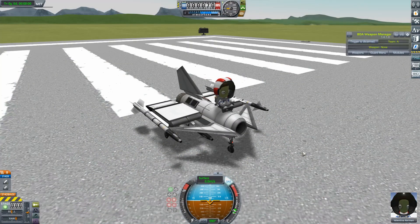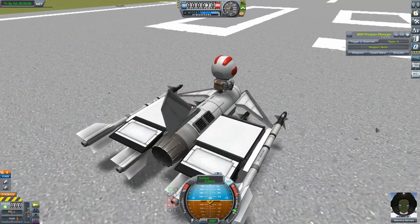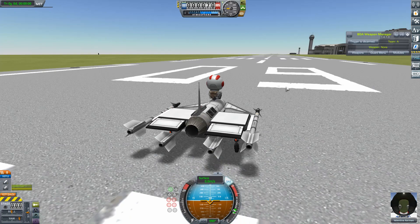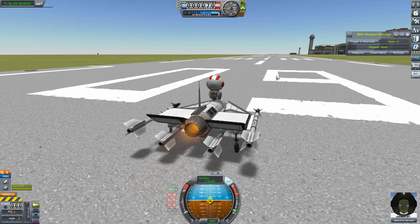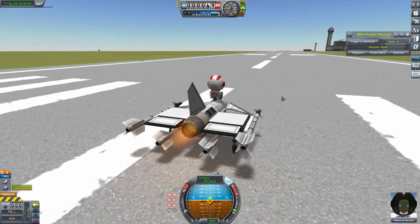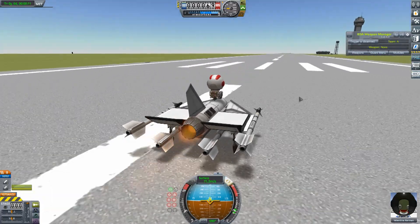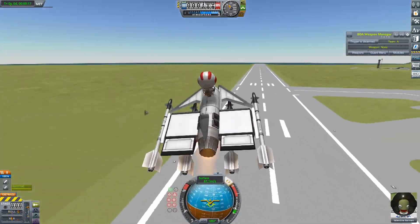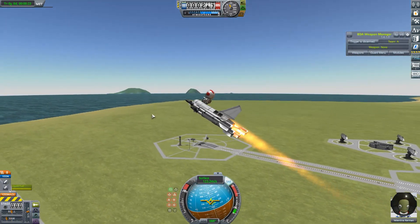Here we are on the runway. Valentina Kerman has very, very bravely volunteered to be our test pilot for this one. We're going to start the engine and kick in with the afterburners. I've done a couple of test runs — you cannot take off with this thing with the engines up all the way. In fact, the only way I've found is to very, very gently do it at about a third throttle, and then when you're going fast enough, see if you can actually take off. There we go — raise the landing gear and kick in with full throttle.